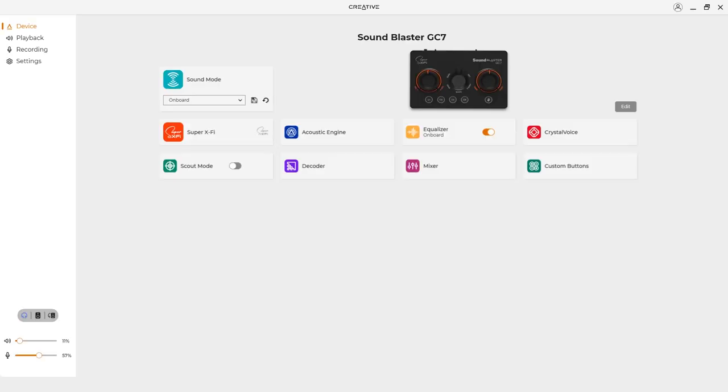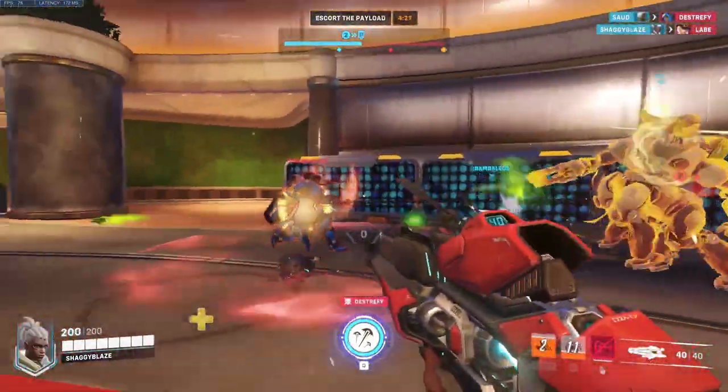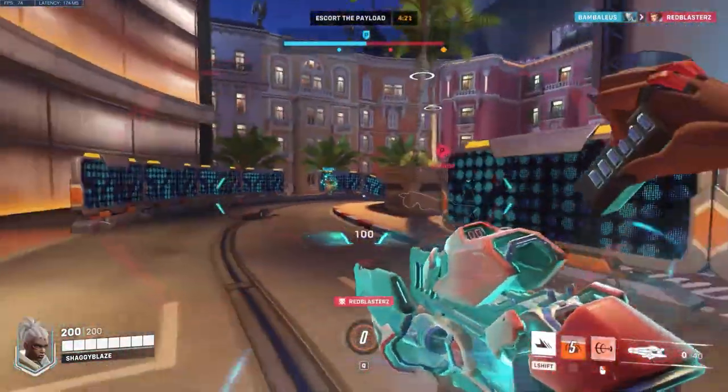One thing I like about the GC7 is that it also has a scout mode, which focuses on the small details in-game that could make a big difference. Things such as gun reloading sounds and enemy footsteps — all of these sound cues are enhanced by the Sound Blaster software, which allows you to hear them clearly in the heat of things.